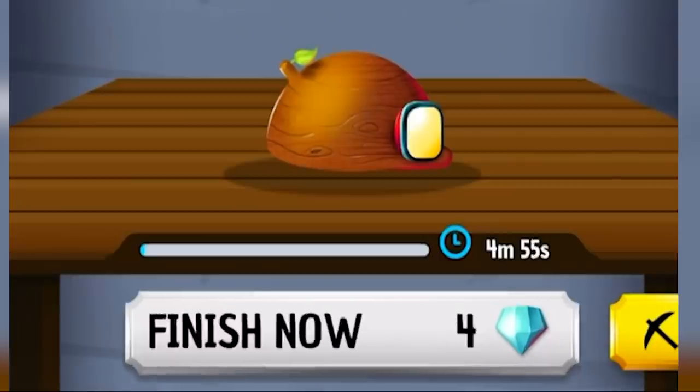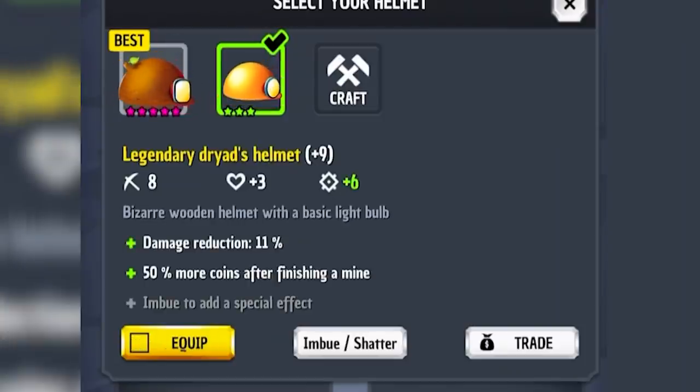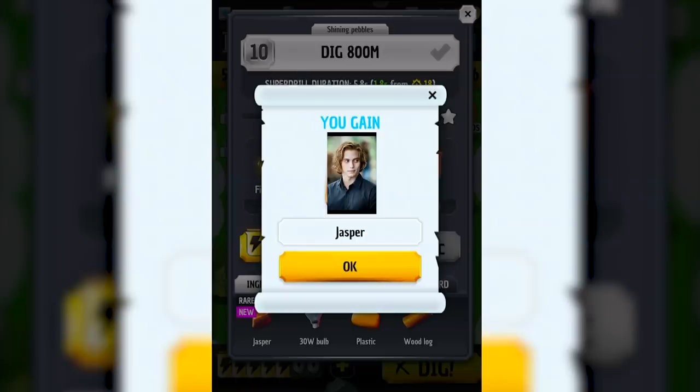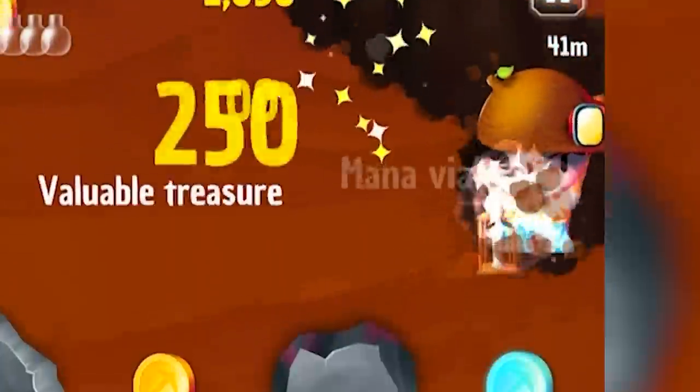I don't have five minutes to wait to see the result. We actually got a legendary one. So that's going to give us damage reduction 11%, 50% more coins after finishing a mine, and I think more light. We got Jasper for our effort, which apparently is a rare ingredient. But look at that new helmet — we're looking sharp.